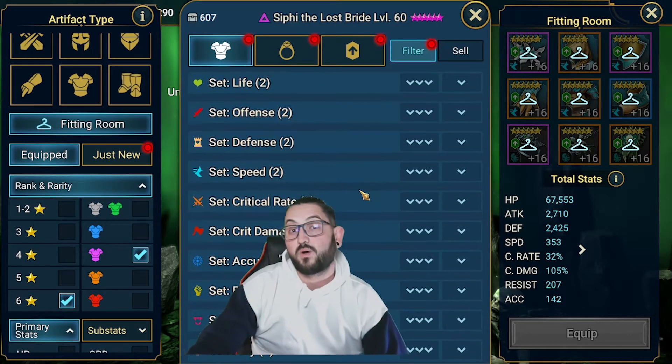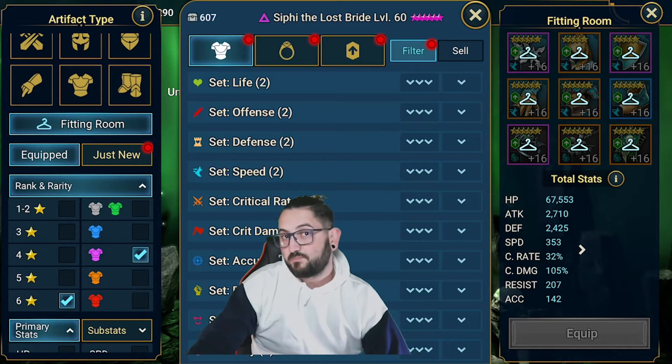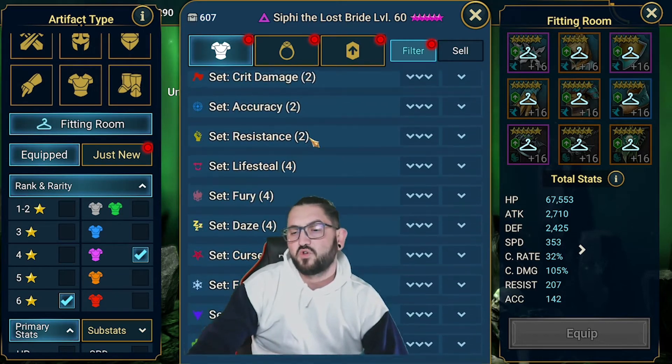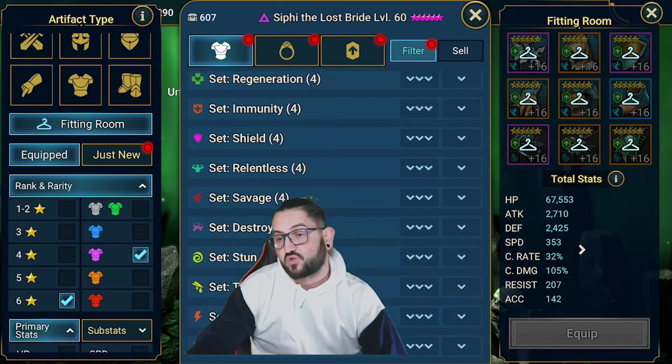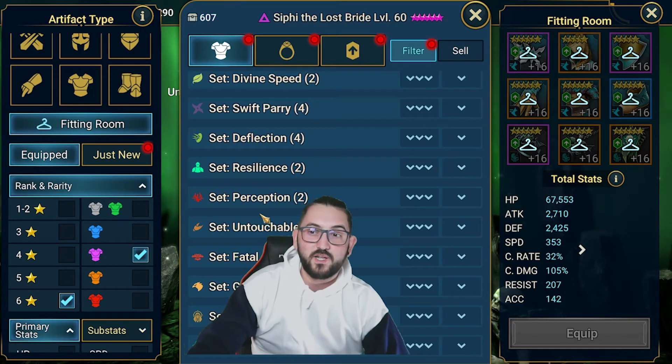The sets I would use the Chaos Ore on would be speed set, divine speed set, maybe accuracy but not as much. You could argue savage as well, and the most important in my opinion would be perception.